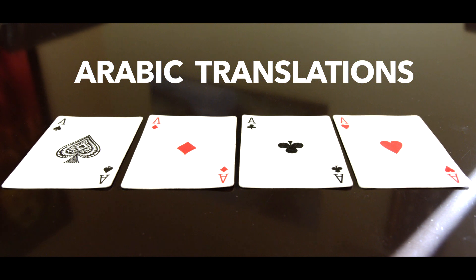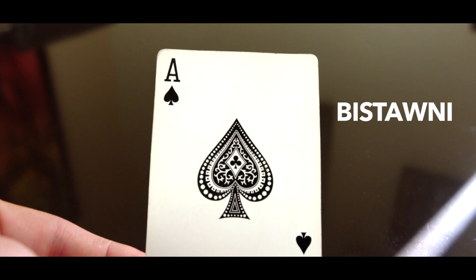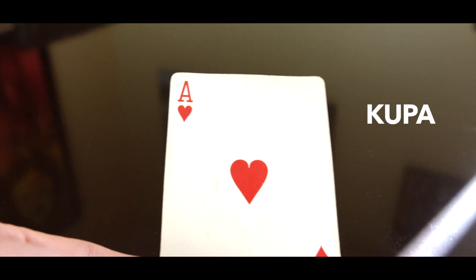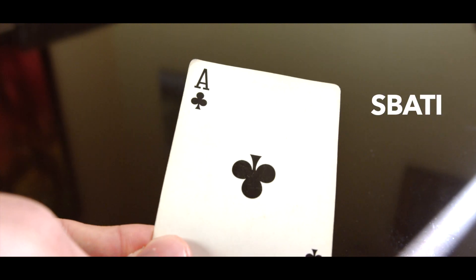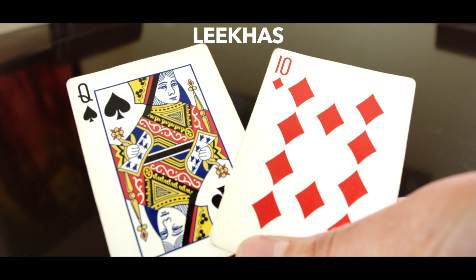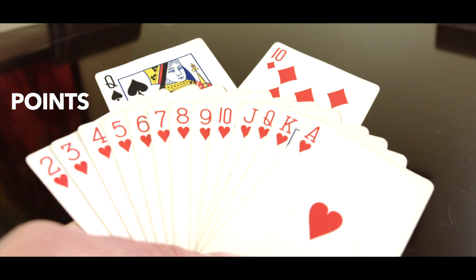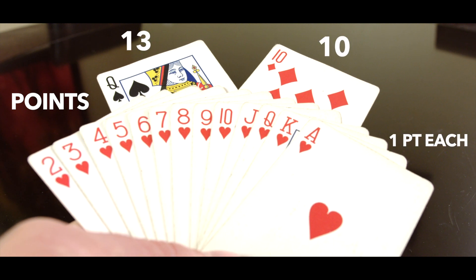Here are the Arabic translations for the suits. Spades is bestauni. Diamonds, dineri. Coppa is hearts. Colbooks. Speti is clubs. This is the queen of spades, worth 13 points. And the 10 of diamonds, which is worth 10 points. Each heart is worth one point.